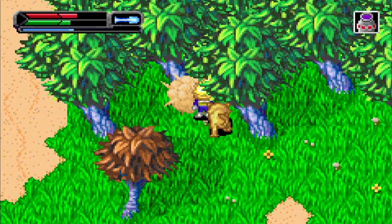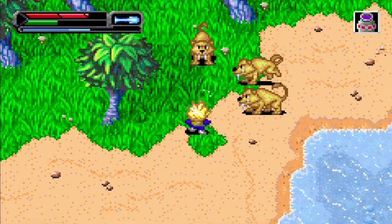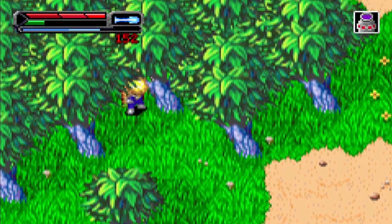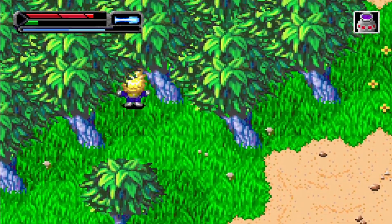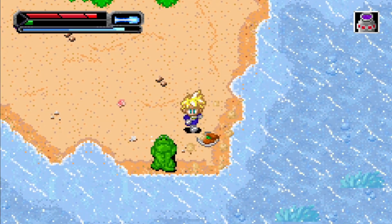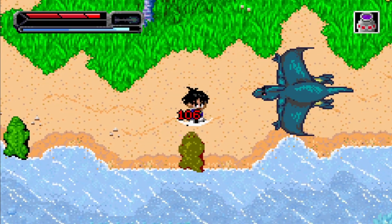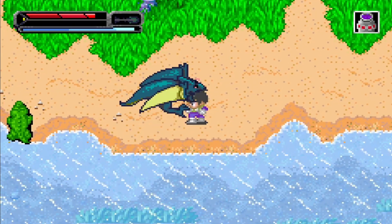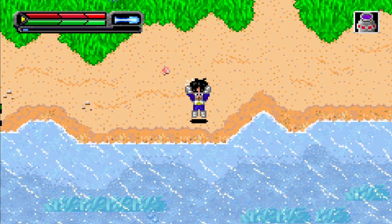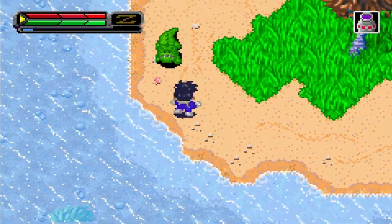I need to get enough experience to level up before my form runs out. Or I need these guys to start dropping energy balls — or they could keep dropping full three-course meals, that works too. No — my Super Saiyan form! Oh, I got some energy, hurry! No... now I'm not blonde anymore, rip. This guy's gonna level me up though — come on, there we go. That was level 33. I want to be a Super Saiyan again.